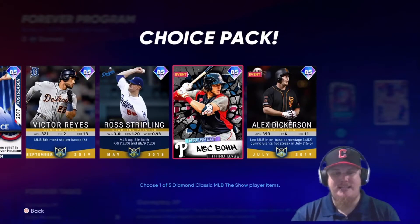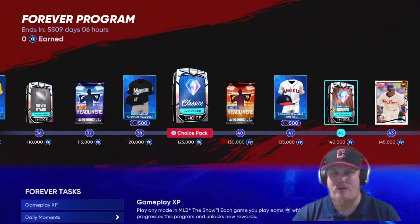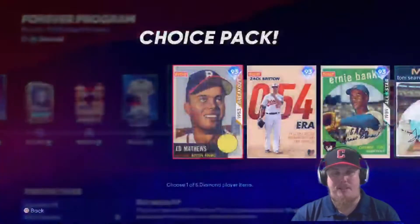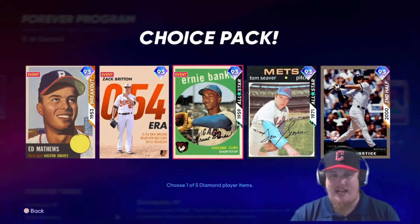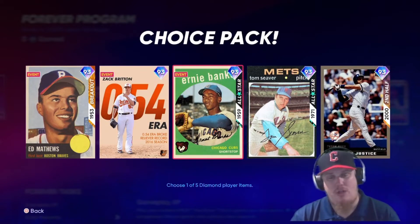You're going to choose one of five Classics players to bring to your squad and start grinding. Then we've got our first Spring Cleanup Boss pack. I remember when these came out early in the season — I was lucky enough to get two of these early. The Ernie Banks, Tom Seaver, and Dave Justice are available for me. You choose one of these five diamond players to bring to your squad.